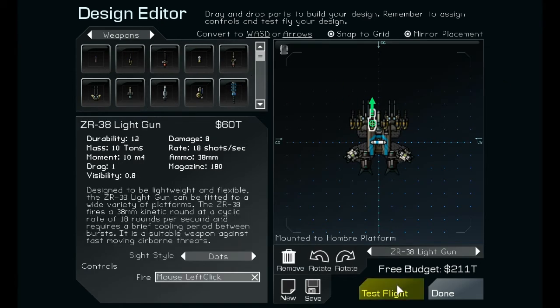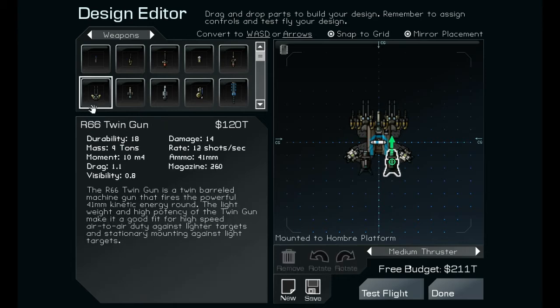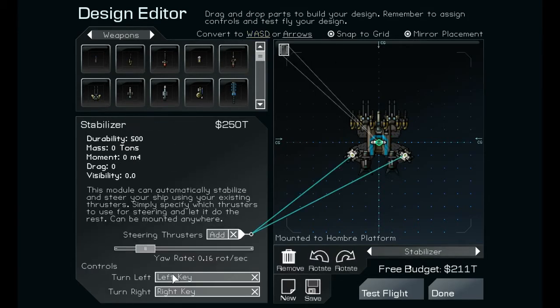This thing — let's test it before, we gotta make sure it's all working right. We want to set all this because I don't play with the arrow keys, it's very uncomfortable. Okay, click that, there we go. Test flight — come on, work good this time. I need something to stop when I start shooting.